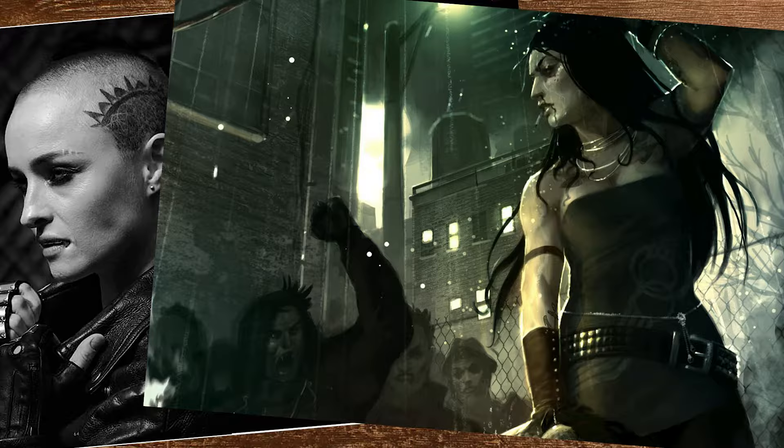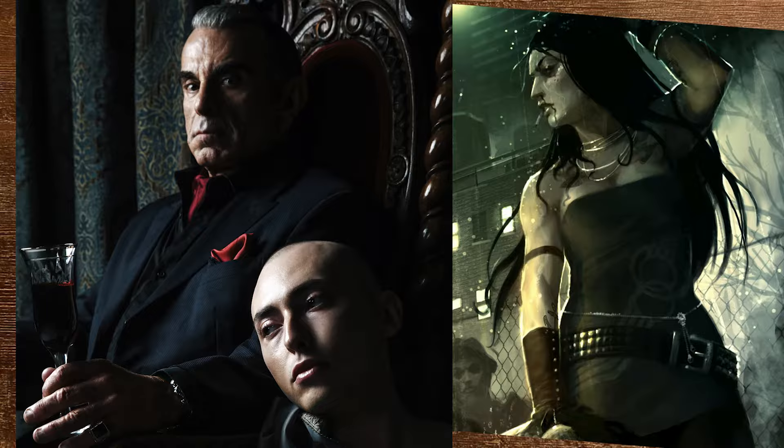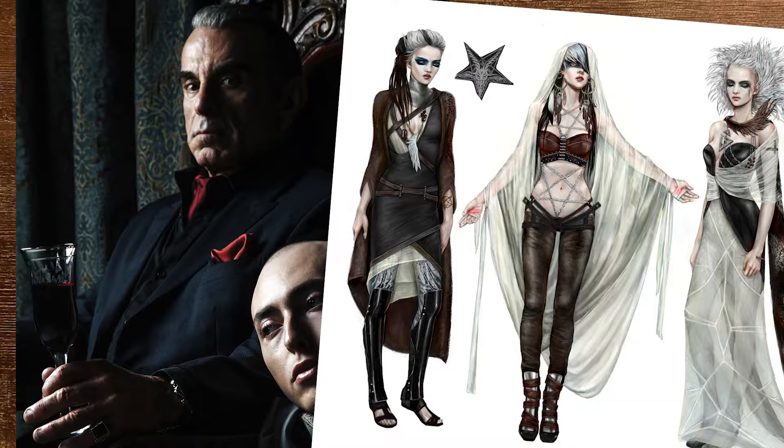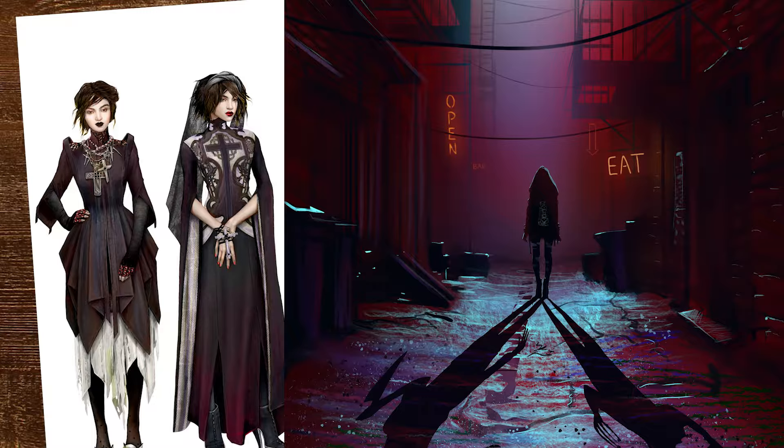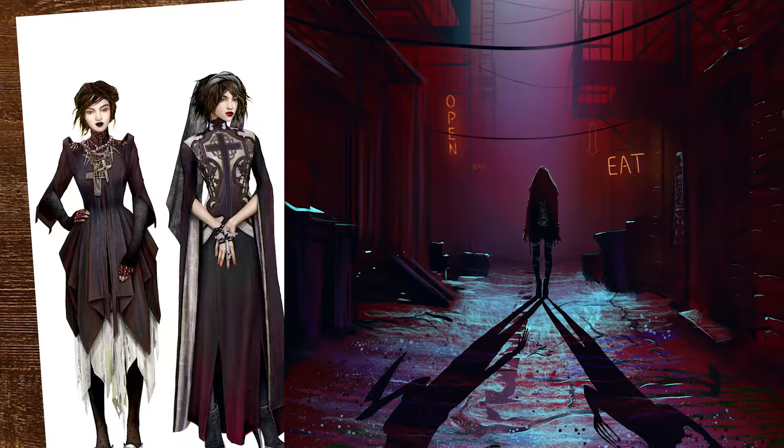Vampire the Masquerade is undoubtedly the most popular World of Darkness game, and it offers the trickiest balancing act as the entire party plays as vampires. The game requires ongoing consent, as the very nature of being a vampire requires you to covertly feed on unsuspecting and unwilling victims. This can be tricky territory for inexperienced storytellers, as it only takes one player taking things too far to break up a game for good. The game also offers a strong tie to Abrahamic lore, which could be upsetting for some.